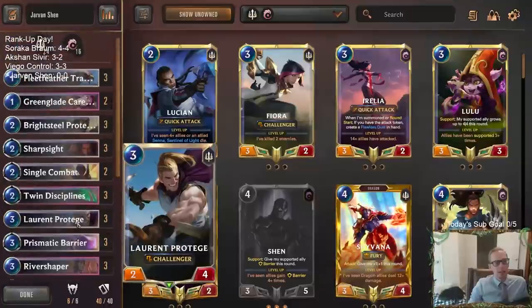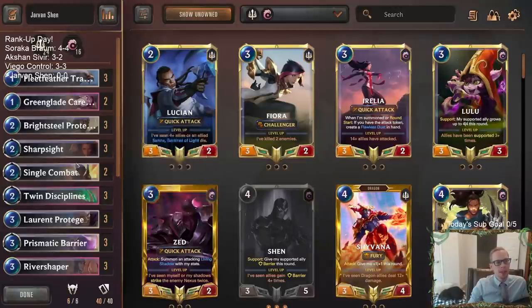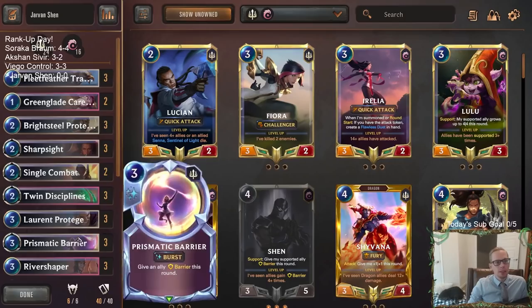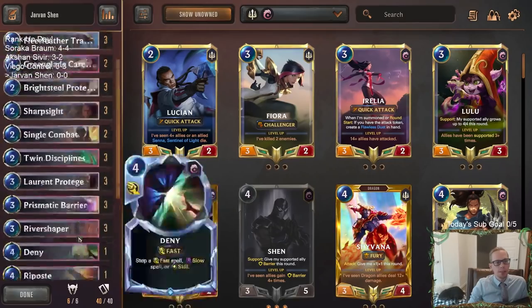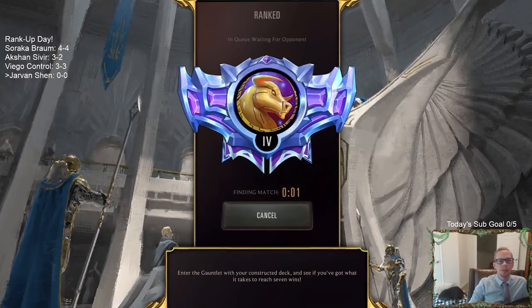So that's going to be our deck — we're going to go ahead and try this one out. You get both Sharp Sight and Twin Disciplines. Twin Disciplines is the best spell in the game, so you get that and then you also get Sharp Sight. Pretty good little deck here. I like it. Let's go ahead and play some Jarvan Shen — we'll go play some games in Ranked and see how we do.